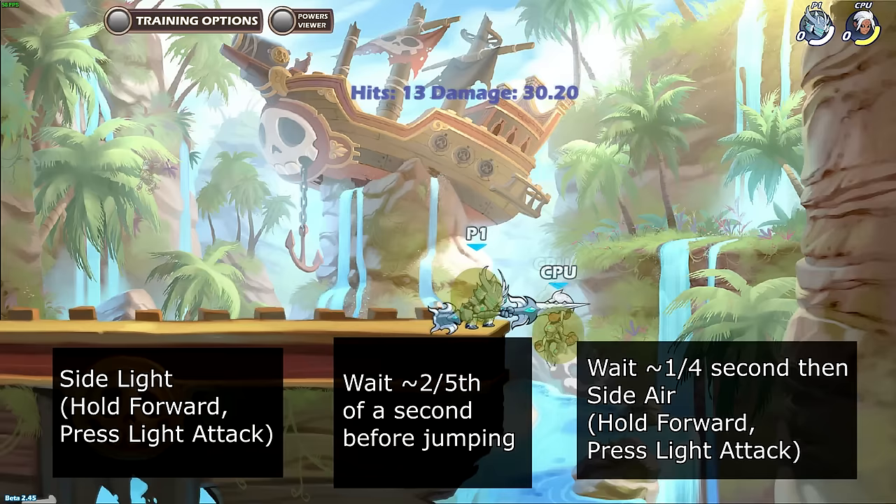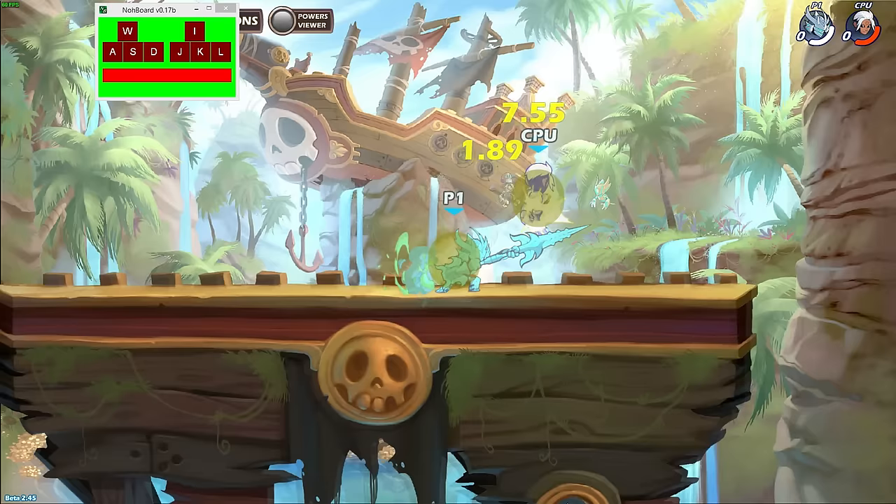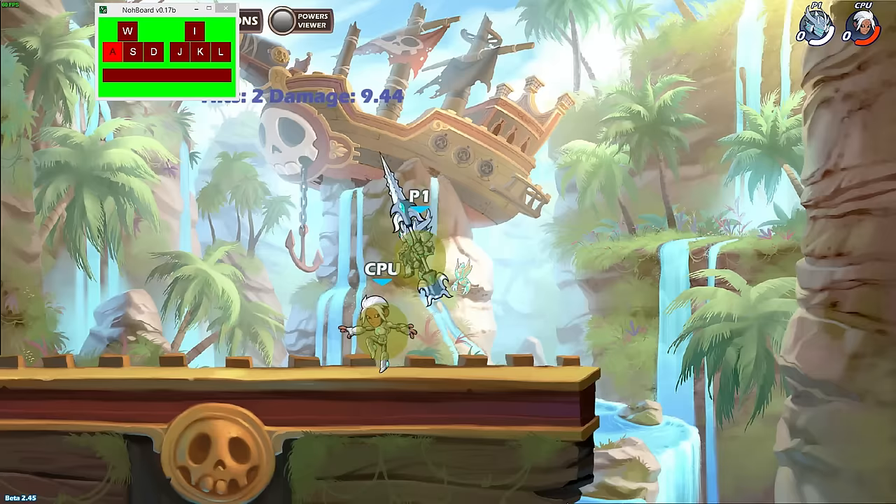Start by landing side light, wait 2 fifths of a second, then jump, wait almost 1 fourth of a second, then side air. It's important to practice the timing of the inputs because the timing is very tight — it's possible to use side air too early as well as too late.